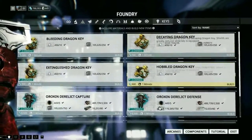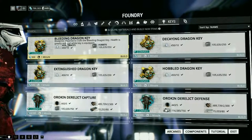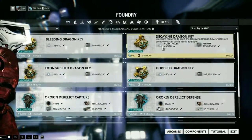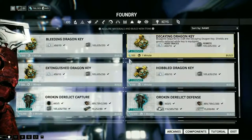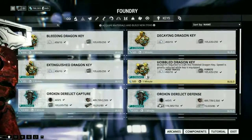There are four types of Dragon Keys. The first type is Bleeding, which reduces your health. The Decay one reduces your shield, the Extinguished one reduces your damage, and the Hobbled one reduces your speed.